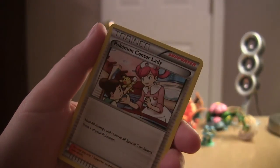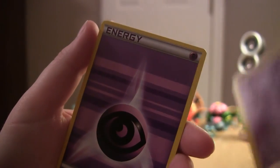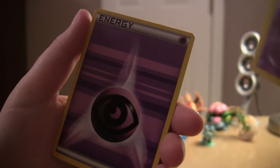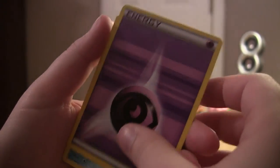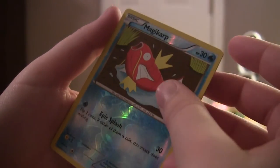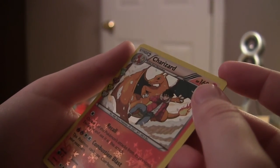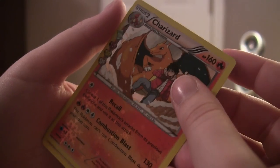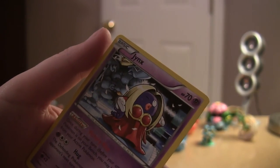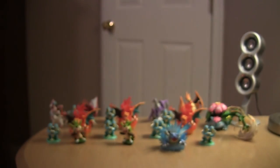We got an Energy Switch, Tangela, Gastly, Psychic Energy — how ironic. Reverse Magikarp — I actually really like that card, I like how it reflects. Radiant Collection — is it Charizard? I think this is actually worth money, so that's good. And then it ended on a horrible note — Jynx. No one likes Jynx. I hate Jynx.